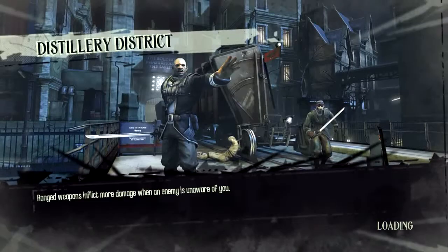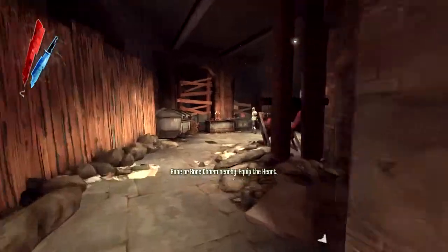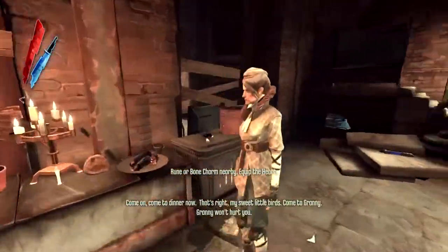Let's go to the distillery district and then we're going to head over to the art dealer's place. Looks like we have Granny Rags here.